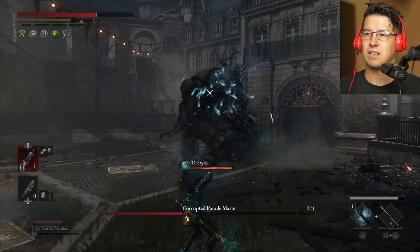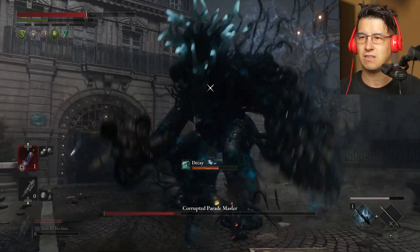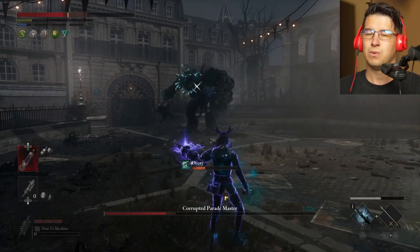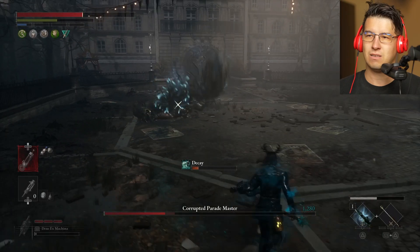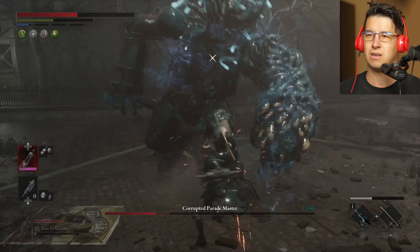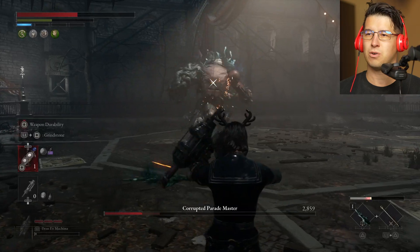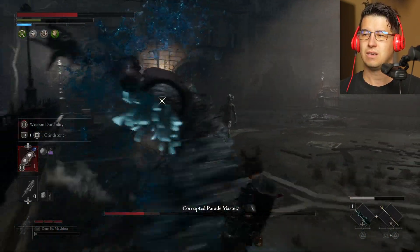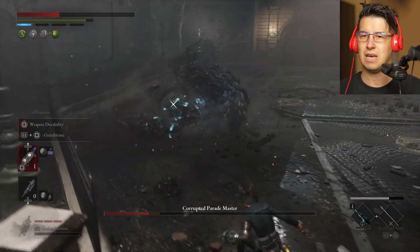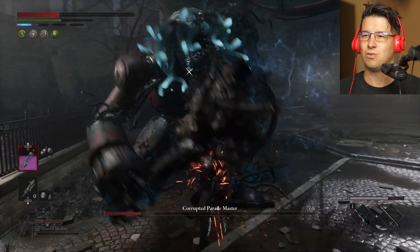The stupid decay is the problem — if you have some ampules obviously the fight is going to be easier. Give him a charge one since he likes to take them, another charge one. Get off of that. We're gonna give him a charge one on the side. Nice — give him some light combos, get off of that, recover your weapon, dodge, nice, dodge again.